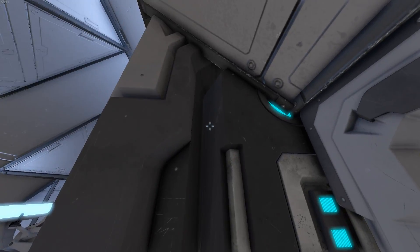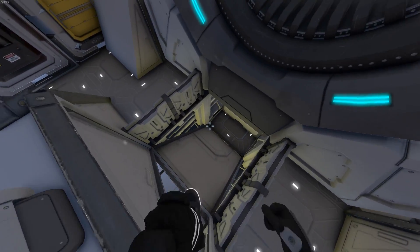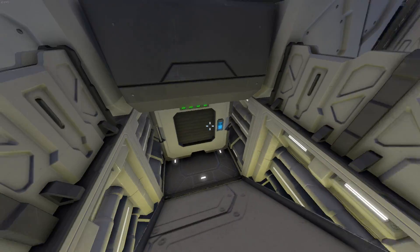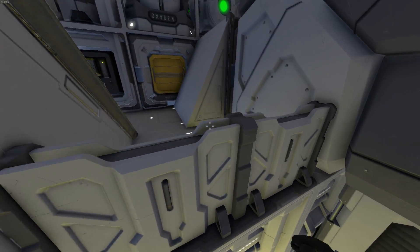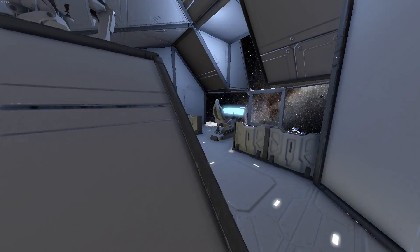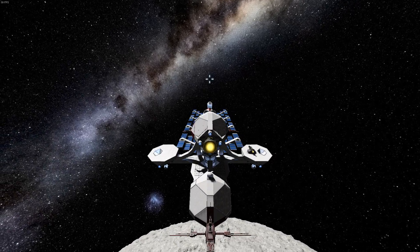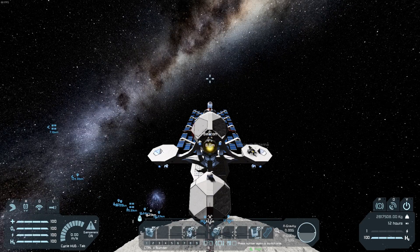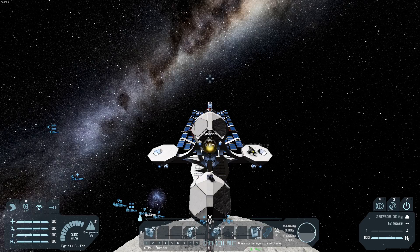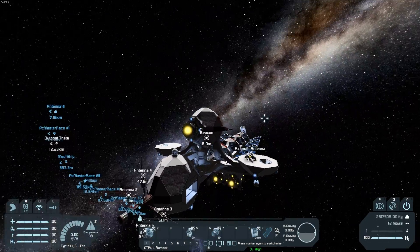We also have some cargo containers just to the side. And actually down here, if you're wondering, this is just a simple sort of access for the air vent so the air can actually come up here. You're not actually really meant to go in here because you can't exactly get out. So I just have to jetpack my way out. Let me show you the ship stats here. There's the ship's weight: 2,817,508 kilos — so reasonable weight. Just take it into account. That's the ship's stats.